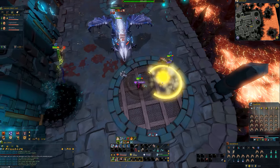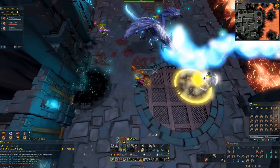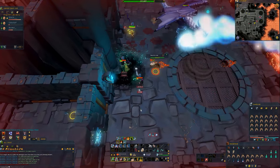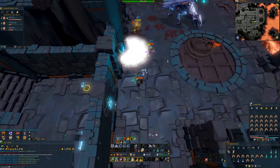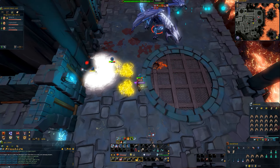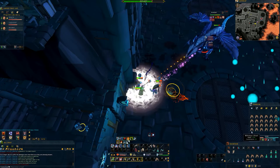His next ability is the Black Hole. The boss will summon one of these and some neutron stars shortly after. You just need to lure the stars into the Black Hole to turn it white, but avoid standing in it because it deals rapid heavy damage. Once the Black Hole turns white, it'll give a damage buff to whoever stands inside it, so that's a good time to use your ultimates and get all your damage in.